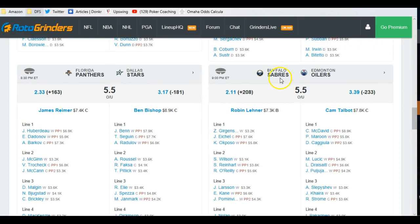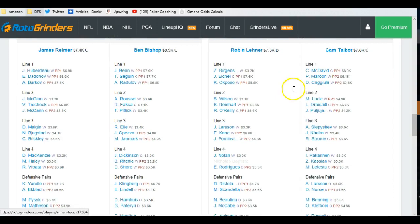The Dallas top line is generally the one doing the damage. Buffalo sucks on the road, Edmonton sucks period — it just kind of is what it is. Although for some reason this Vegas minus 230 speaks to me. The 3.39 total is a factor of how big this spread is; it doesn't mean they're going to score three and a half goals. The minus 233 suggests they should win the game. I don't mind Talbot — as cheap as he is, maybe pick up a cheap win.